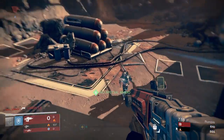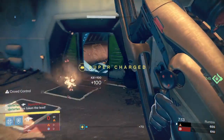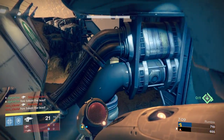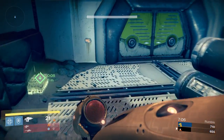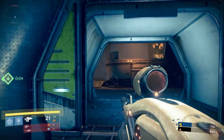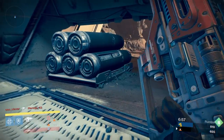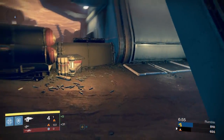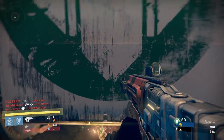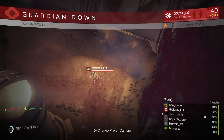I know everybody wants me to run suppression grenades, but that's probably even more cheap than sticky grenades. With sticky grenades I actually have to stick somebody for it to really kill them. With a suppression grenade I can throw within 10 feet of somebody, suppress them, and still have to kill them. So I might as well just take them out quick and clean. The biggest pet peeve I have with suppression grenades is I always end up suppressing myself and getting killed — I just don't have that much practice with them.